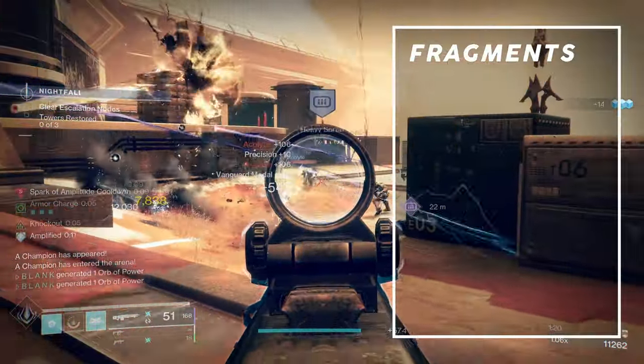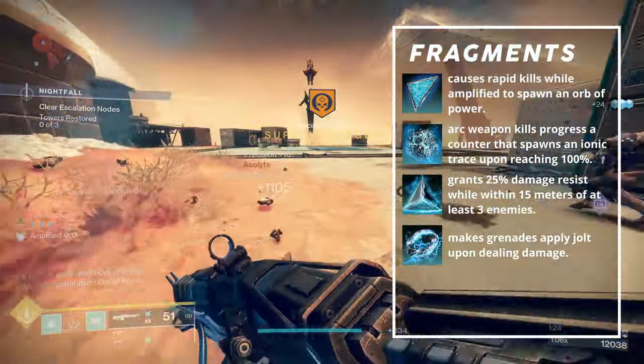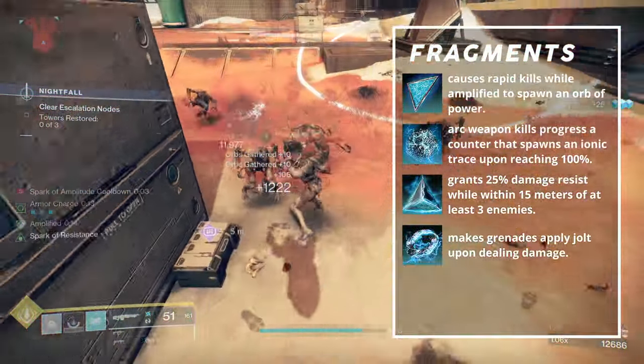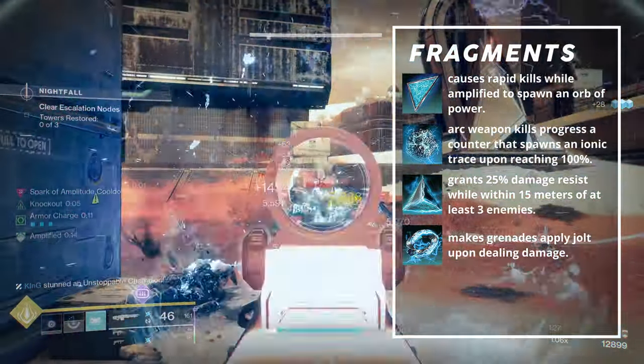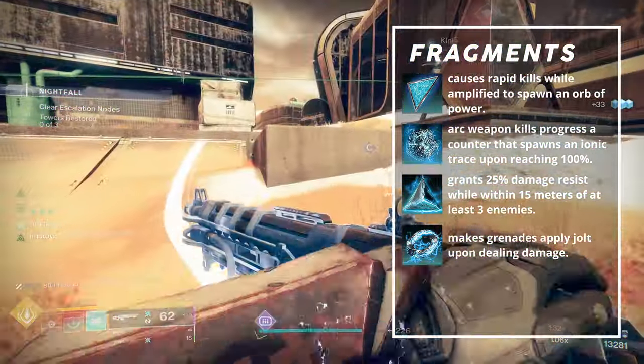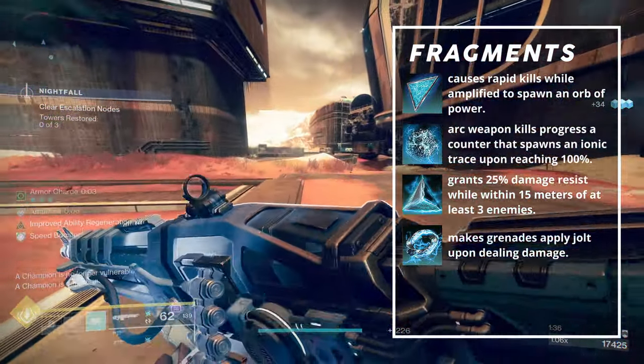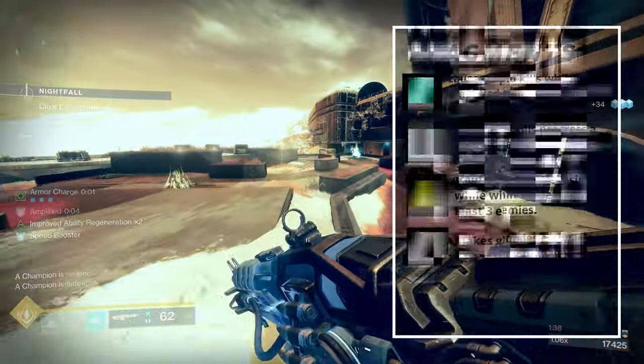Fragments for Omni-Man are Spark of Amplitude, Discharge, Resistance, and Shock. Amplitude causes rapid kills while Amplified to spawn an orb of power. Discharge causes arc weapon kills to progress a counter that spawns an ionic trace upon reaching 100%. Resistance grants 25% damage resist while within 15 meters of at least 3 enemies. And finally, Spark of Shock makes grenades apply jolt upon dealing damage.